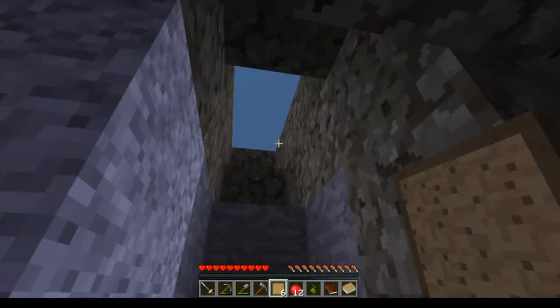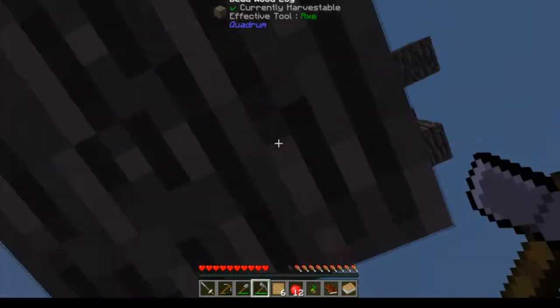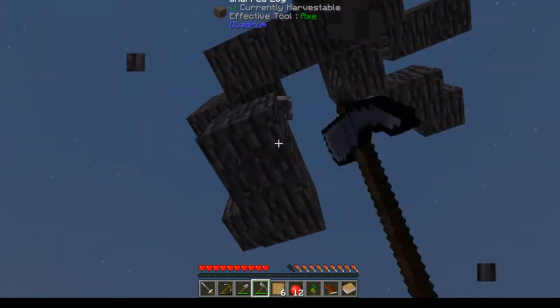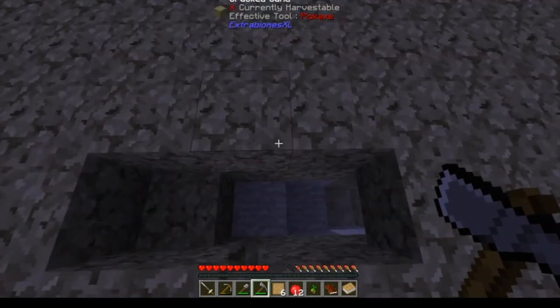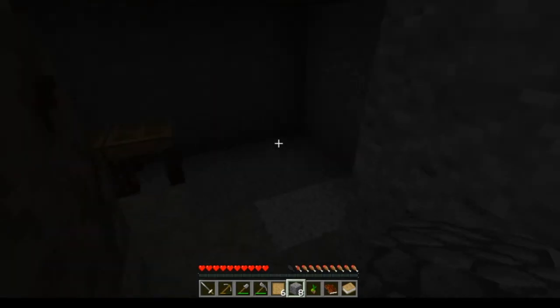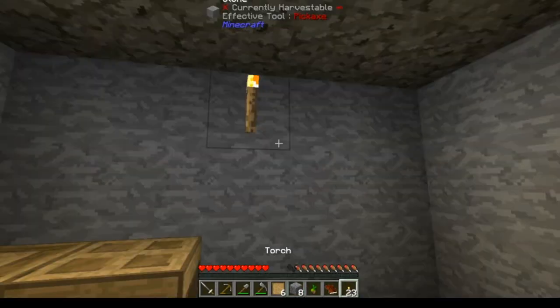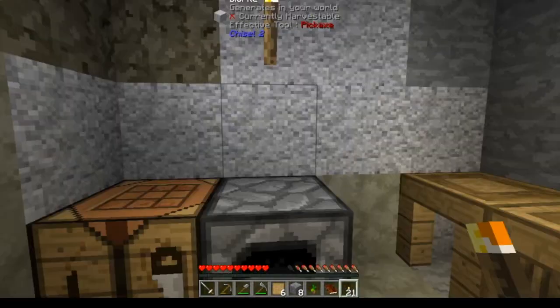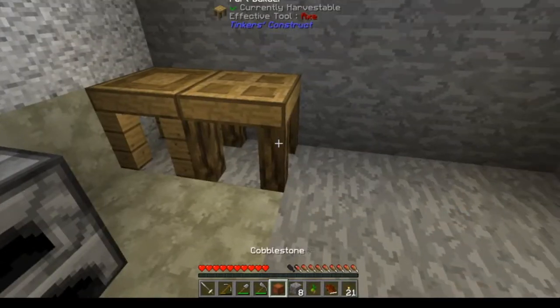I'm going to go get more wood quickly. That's a beehive — I can't use that right now. Even though it's dark in here, I'm going to use some torches to light up the world. So there are no minerals in this, right? Yes, there are not. But there are ways to get minerals — it's just really difficult.